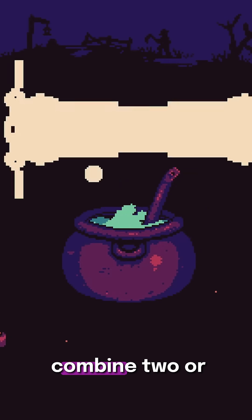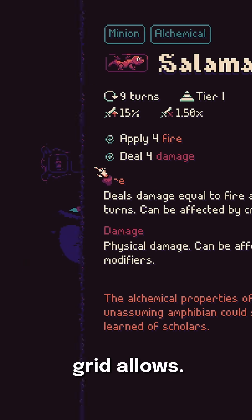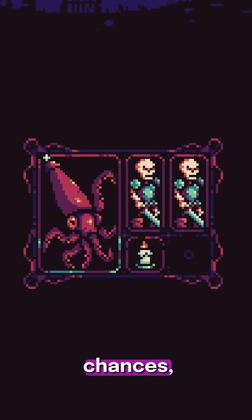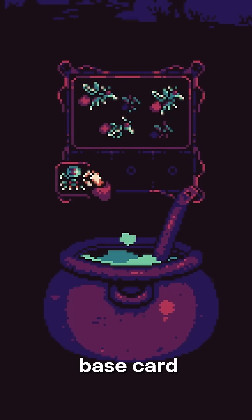With the alchemy system, you can combine two or more cards — as many as the alchemy grid allows. This alchemy system mixes all of the input cards together, jumbling their abilities, crit chances, multipliers, enchants, and even what the base card type is.